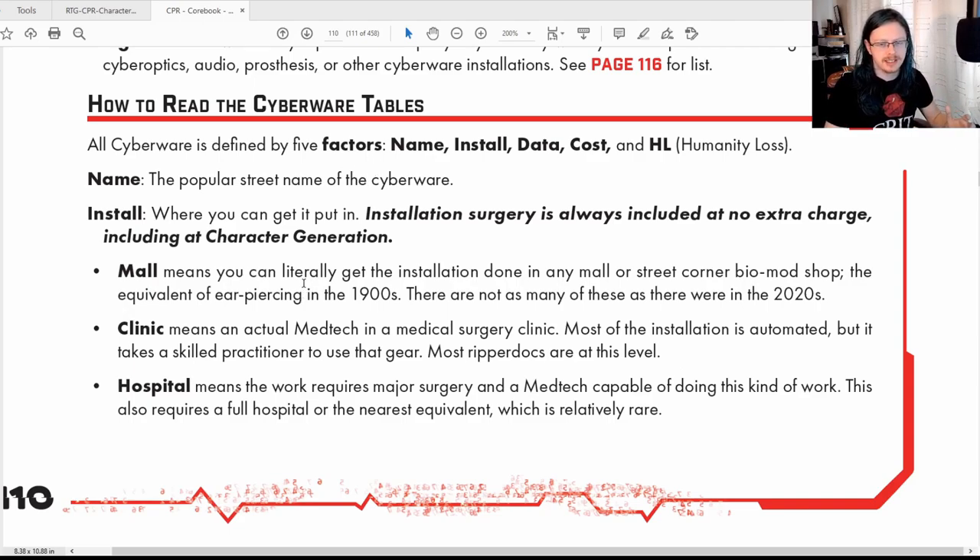Whenever you're looking at cyberware there are a couple of things to be aware of, and one of them is the install. Some cybernetics are like getting your ear pierced — you can go into a clinic and someone barely trained is able to just plug this into you. Other things are more complicated; you may need a med tech or a medical clinic. Basically this is the ripperdoc — your backdoor med techs making a bit of money on the side. And then a hospital is extensive and very expensive, generally for borgware where it's really integrated, replacing huge chunks of you with cybernetics.